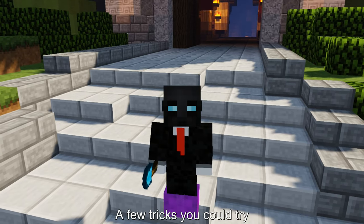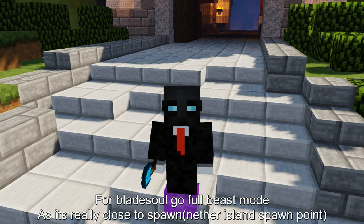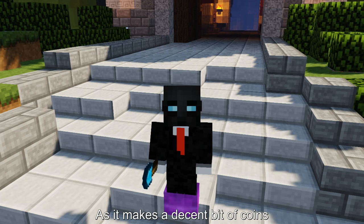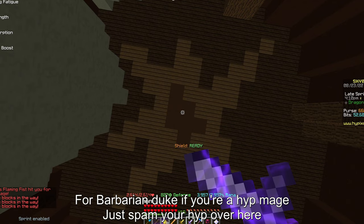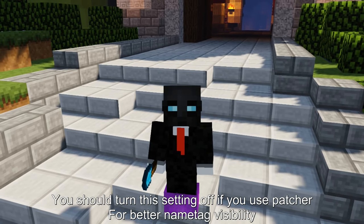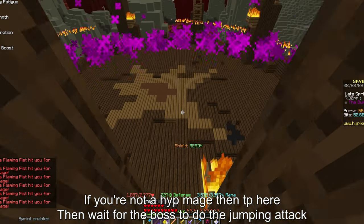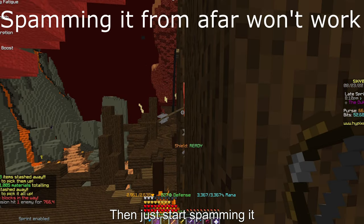A few tricks: for the Blade Soul go full beast mode as it's really close to spawn. For the Mage Outlaw have a thunder bottle in your inventory as it makes a decent bit of coins. For the Barbarian Duke if you're a Hype Mage just spam your Hype with a Fire Veil Wand. You should also turn this setting off if you use Patcher for better name tag visibility. If you're not a Hype Mage then just TP here, wait for the boss to do the jumping attack and it'll get stuck on the fence, then start spamming it.